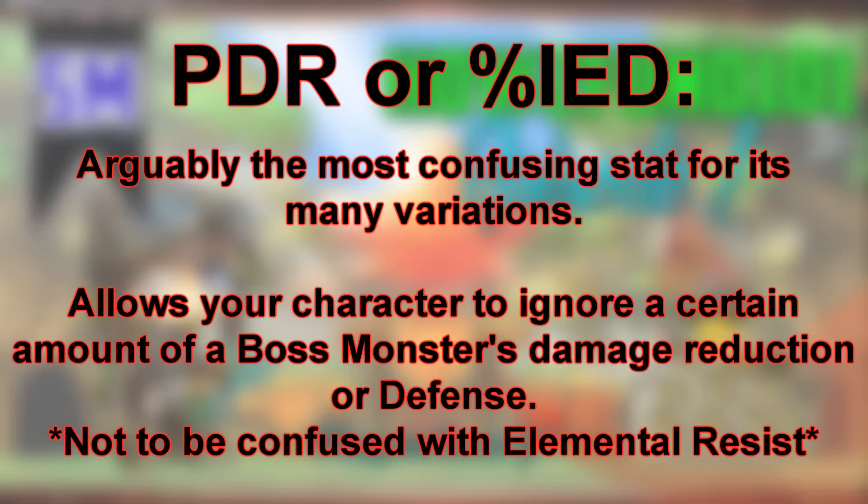PDR, also known as Percent Ignore Enemy Defense, is often tricky for people to understand, partially because the acronym PDR can stand for a collage of different words, many of which will grant the same result. I personally like to think of PDR as Pierced Defense Rate when using the term among other Maplers. What PDR really stands for is Percent Damage Reduction, but the way us Maplers use it is as a synonym for the stat Percent Ignore Enemy Defense. PDR is a stat that most bosses and even some mobs have, which indicates the amount of a Mapler's damage that said boss can negate or ignore. So what having Ignore Enemy Defense on your character does is it allows your character to ignore a portion of said boss's damage reduction.